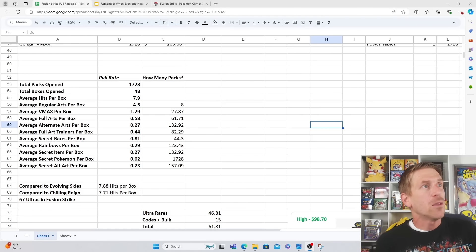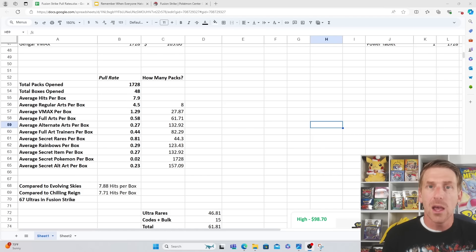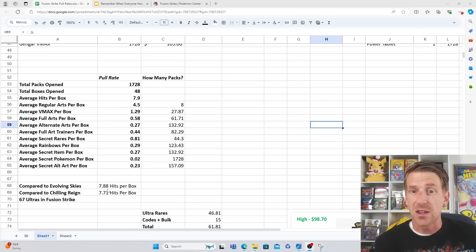The reason I'm bringing this up is pull rates - we study pull rates a lot on this channel. The amount of pulls you get in a booster box are much better now than at the beginning of Sword and Shield. We didn't have alternate arts until Battle Styles. Fusion Strike was the last set where you only got about eight hits per booster box. When we opened 1,728 packs - equivalent to 48 booster boxes - you got an average of 7.9 hits per booster box, very similar to Evolving Skies at 7.88 and Chilling Reign at 7.71.